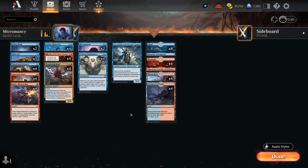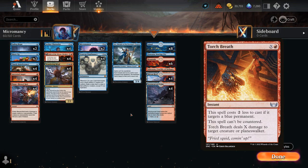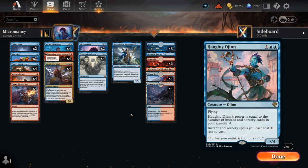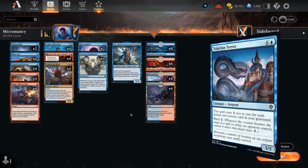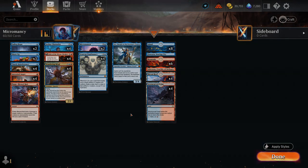For best-of-three sideboarding, Torch Breath is a nice option — an uncountable spell that gets a two-mana discount when targeting blue creatures, shining against Djinn and Tolarian Terror decks. It's also a one-mana card findable with Micromancer. That's the deck overview — now let's jump into some games and see how it does.